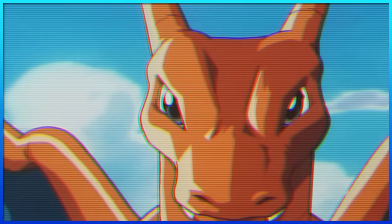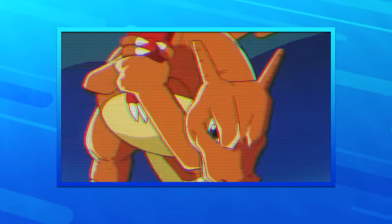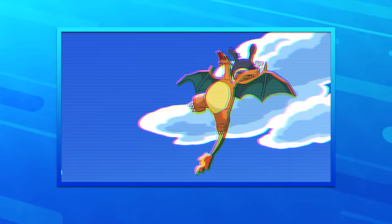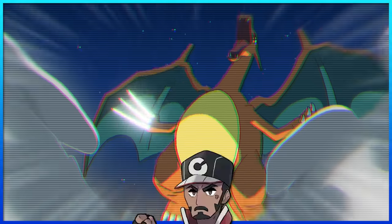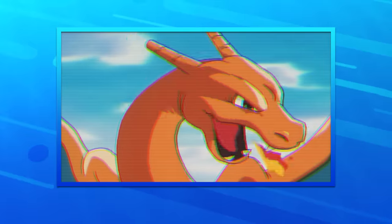Now Charizard is an interesting one. Right away, I imagine everyone's gonna say that Seismic Toss is its signature move, and why wouldn't it be? It's Charizard's epic finishing move. Unfortunately, in Black and White, they thought it was a good idea to replace this iconic attack with Slash. So because of that, I'm gonna have to go with good ol' Flamethrower as Charizard's signature move — the move he's always blasting Ash with.